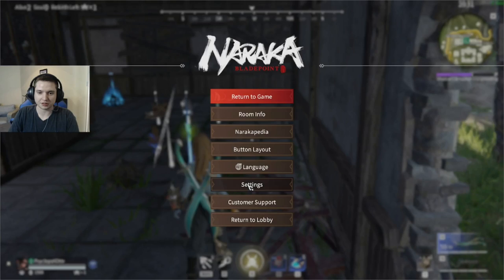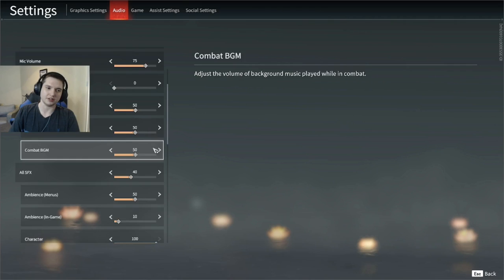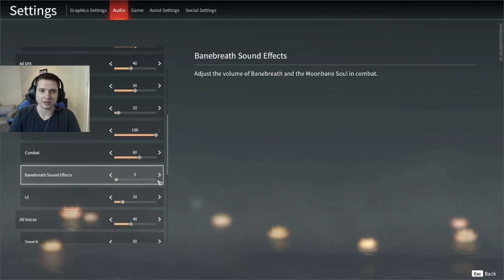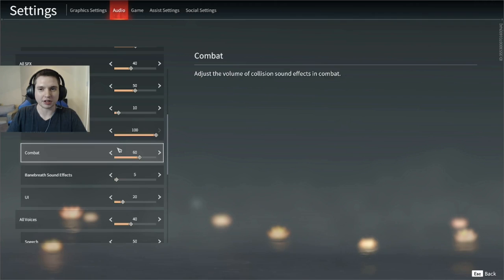If you're having trouble hearing stuff, go to your audio settings. You don't have to turn background music off completely, but in-game combat music is way too loud — it'll just start playing intensely when you rebirth at a soul altar for no reason. The bane breath is also really loud for no reason. Turn down in-game ambience too. But keep character voice lines and combat sounds as loud as possible so those can be audio cues for reading your opponent.